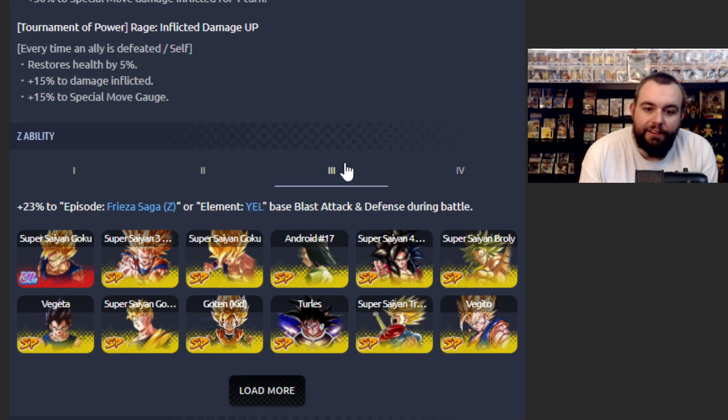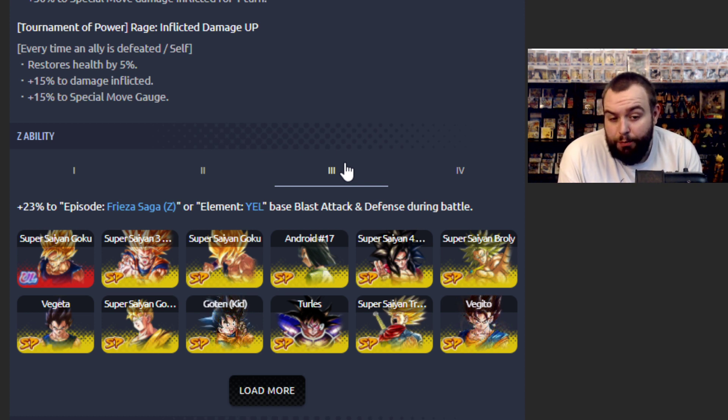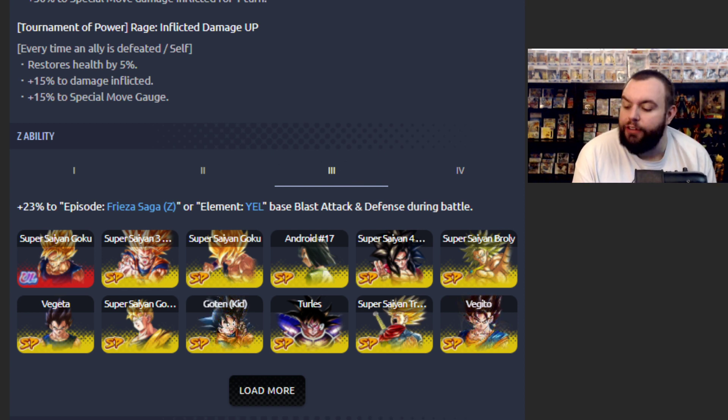Free as a Saga unit. Blast attack and defense, or element Yellow. It's actually pretty good. He could easily take Extreme Broly's spot on the Super Saiyan team, for sure.